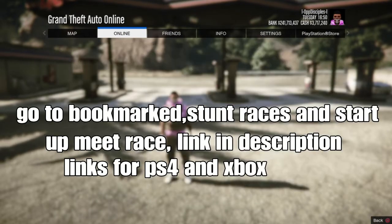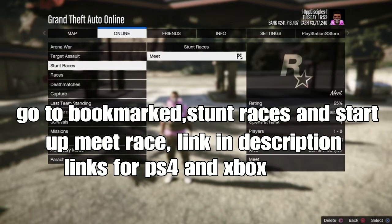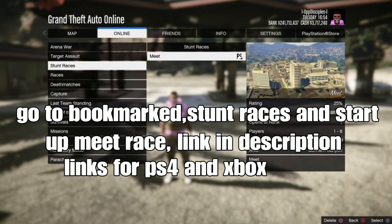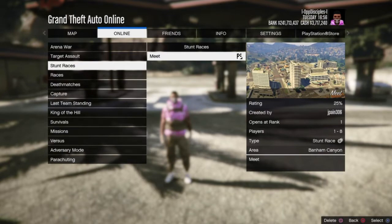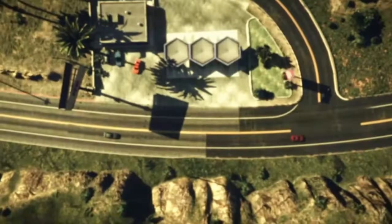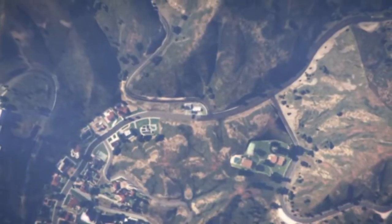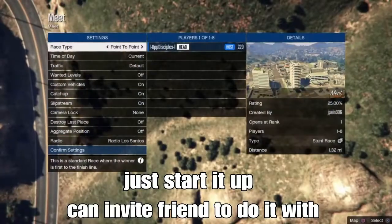Go to online, go to jobs, go down to browse more jobs, and go down to stunt race and find this job. This job is for PS4 or an Xbox only. Find a job for PS4 — there's a link. I tried to look for an Xbox link; I'm pretty sure there is a link, but the link doesn't work anymore. I'll try to find another one and put it down in the description.